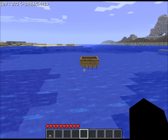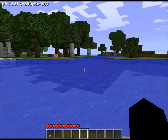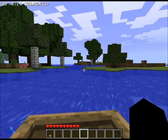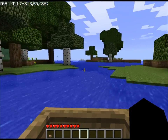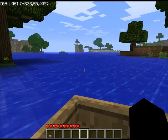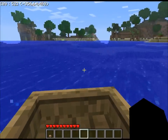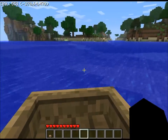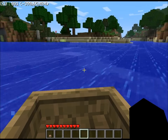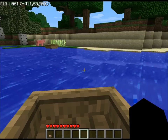Boats need a lot more work. Boats are nowhere near where they ought to be, in my opinion. Also, glowstone is now actually stone — you need a pickaxe to mine it, and it drops four dust. And then that four dust can be crafted into a glowstone block. That's really good.